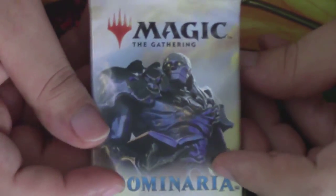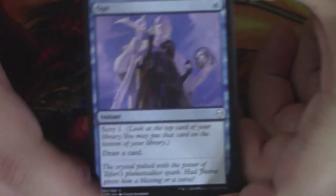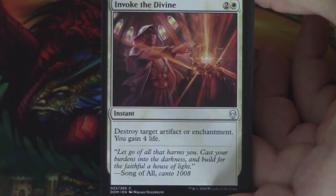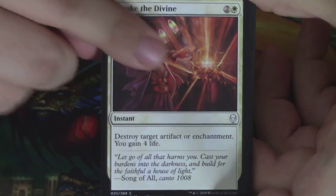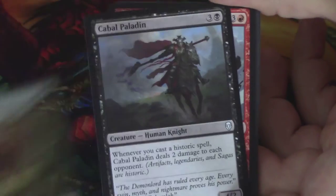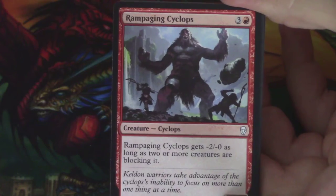Two more Dominaria packs left. You're gonna get real tired of seeing this front of the pack, because the one after this is Karn as well. We have an Opt to start. A Gitu Journey Mage. An Invoke the Divine. Mammoth Spider again. We have a Cabal Paladin this time though. A Rampaging Cyclops. A Divination. A Vicious Offering — so cool, love the art.